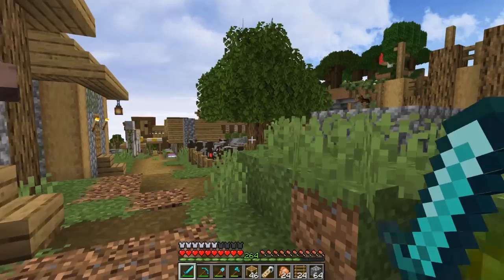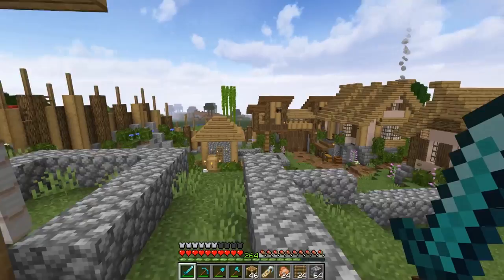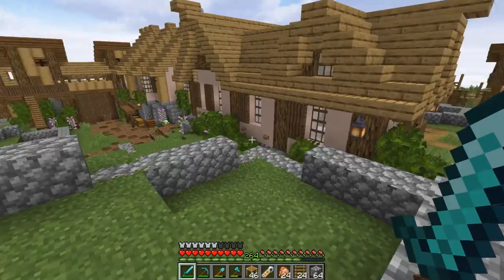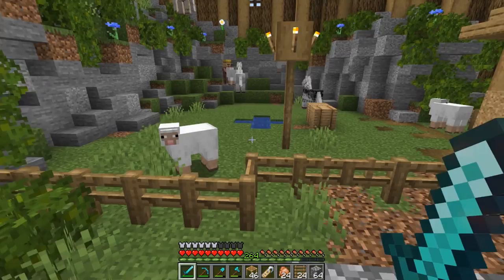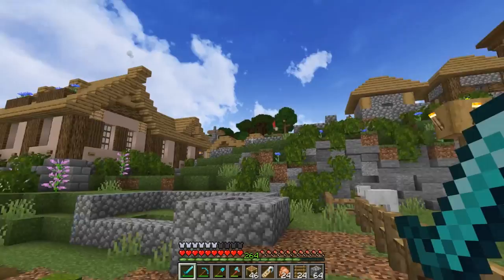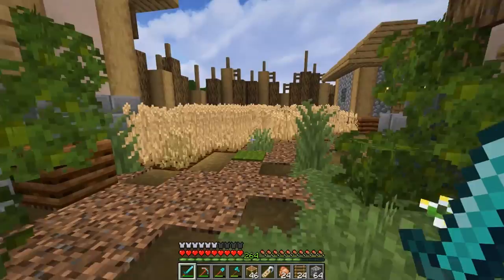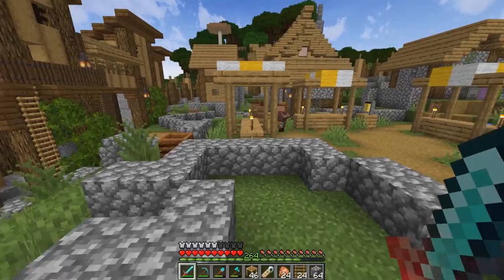Last episode we came through here and added in a bunch of new structures, base layouts, and things like that to the village. Last episode was all about planning the village, transforming it, and coming up with a new game plan. Beyond the cobblestone layouts, we got our little corral over here populated with some sheep, some horses, cows up in the one above, and we built up this house. We also got a few fields planted around the village.